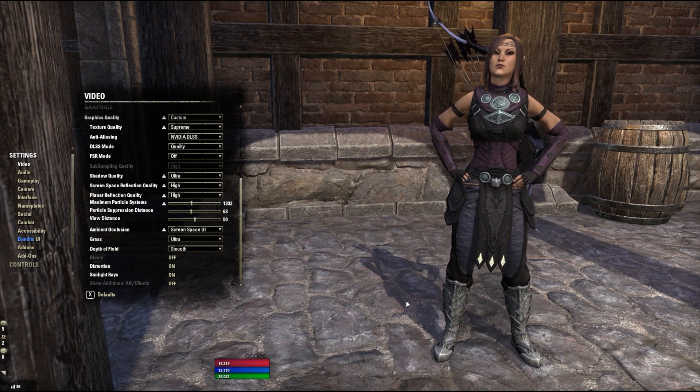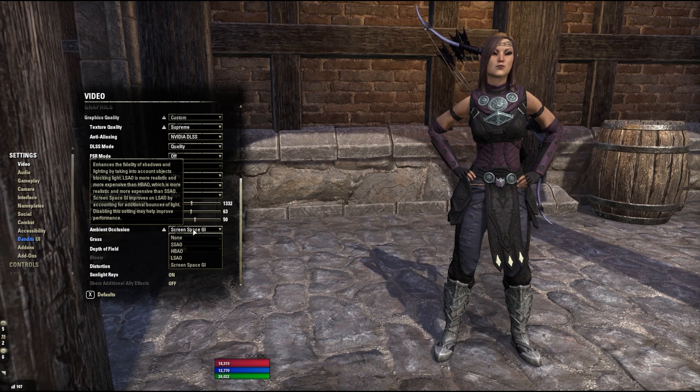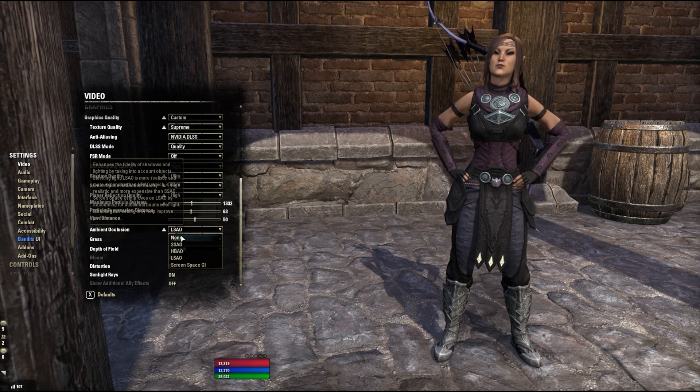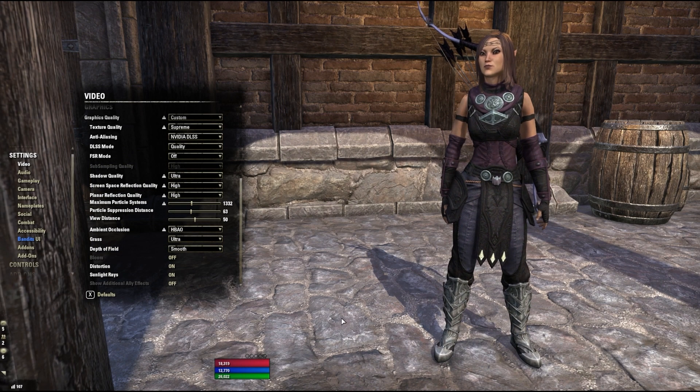Take a look at the difference here. You can see in the game's screen space GI implementation that around characters' legs especially, there are significant shadows that don't look natural. It's like characters are wearing skirts made of shadow. Once you see it, you can't unsee it, so for me, that makes this setting completely unusable.